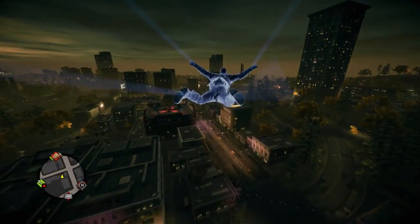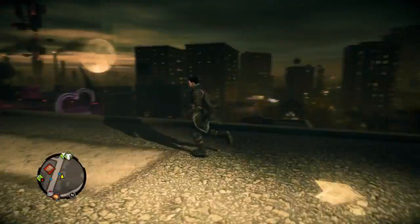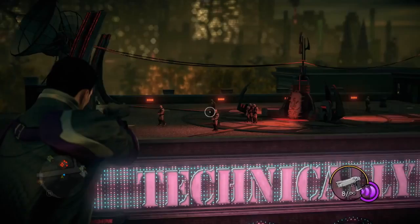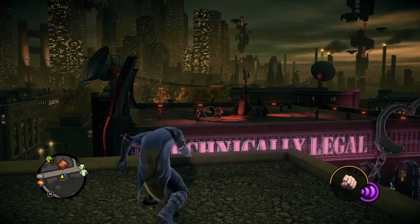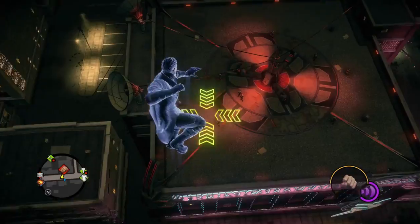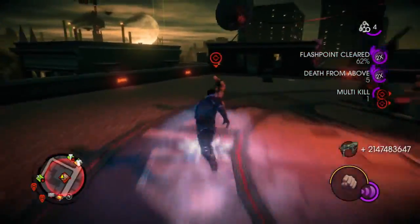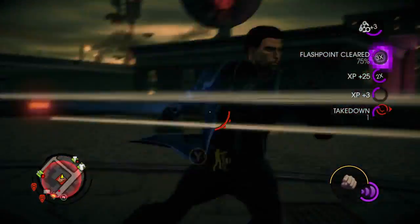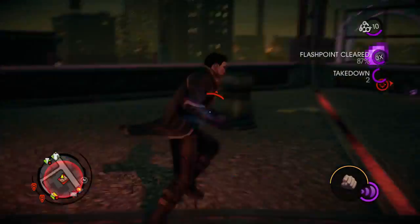And now we're going to show you a little bit of superpowered combat. So on this other roof over here, you'll see a number of aliens. Saints Row is always a game about choice, so I can take them out with a pistol if I want to. But in this case, I'm going to use my superpowers to take them out with my bare hands. Again, all these moves that you're seeing here are very easy to execute. They're all designed to make you feel like a total badass.